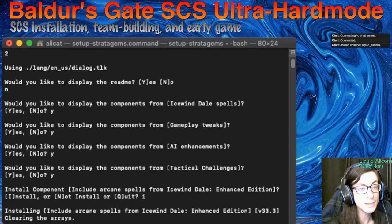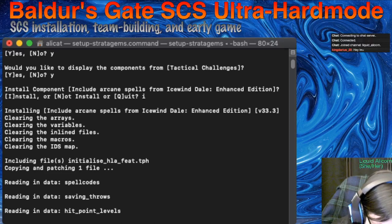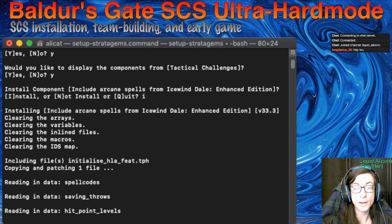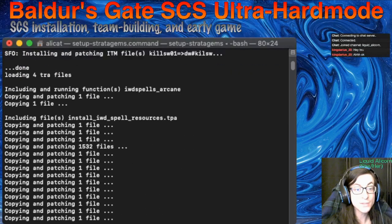You can see we've got these different components. We've put Y, Y, Y, Y — meaning yes, yes, yes, yes. I've just installed this first component, which includes spells from Icewind Dale. We clicked to install, so we're getting all these spells from Icewind Dale Enhanced Edition. That's going to be very helpful — those can be used against us and by us. You can see lots of files scrolling by. This took a couple minutes. Then we get another question: install the divine spells from Icewind Dale. We type I, hit enter, and there it goes.